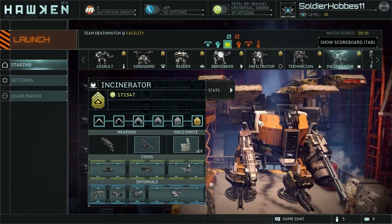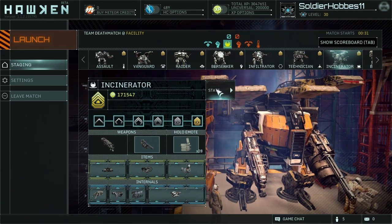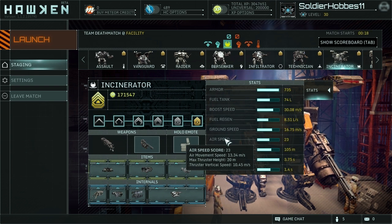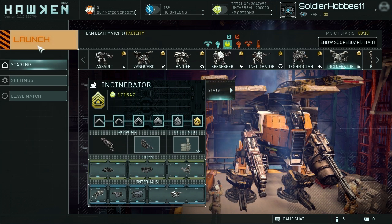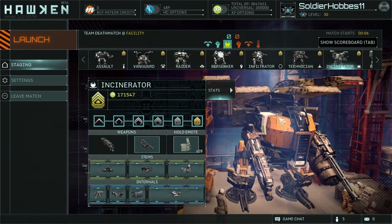Bonjour Pilots! Hobbs here with the Incinerator! Why am I French? Maybe it's because we are going to be cooking up a lot of mechs today. Okay, I'll stop with the silly accent. I've got the Incinerator here today, and you can pause right here for the mech stats like always. Incinerator is a support/suppression mech, and it's pretty different from a lot of the other mechs. I could compare how it plays to kind of like a Vanguard, but it's a bit more suppressive.